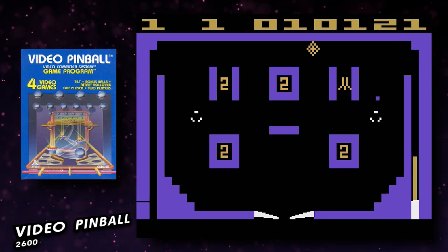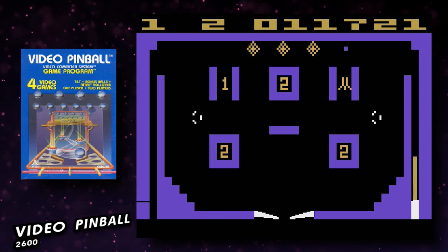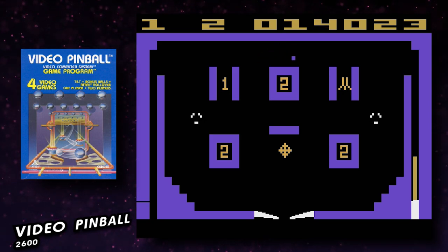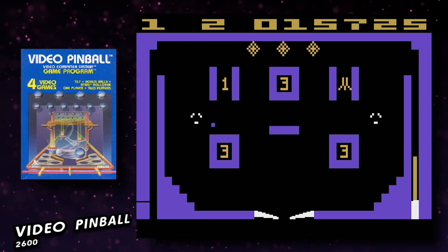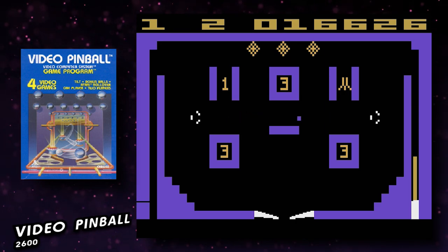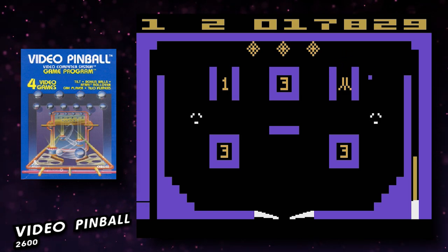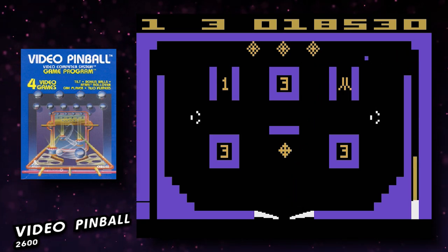Game 19 is Video Pinball for the 2600, released in 1980 — one of my favorite games growing up and my inspiration for getting into video pinball. It works fairly well on the Evercade, aside from accidentally activating difficulty A if you hit the left bumper, which requires exiting back to the menu to reset. The instructions also don't mention you can hold the fire button to nudge the ball — just don't nudge too much or you'll tilt. It doesn't really look like a pinball machine, but it's still fun. I'm giving it a 5.